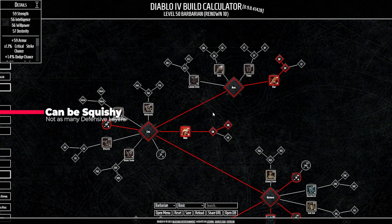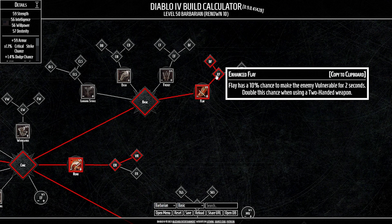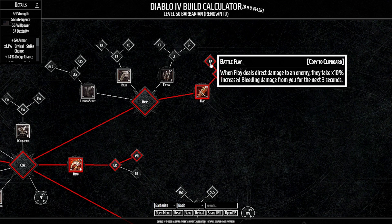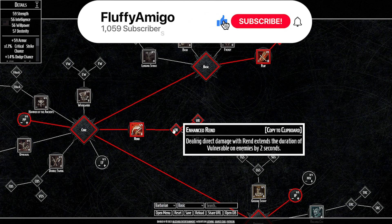We are going to be using Flay as our main basic skill, allowing us to inflict our first stackable bleed effect. It has a big lucky hit chance at 50%. Enhanced Flay gives us a 10% chance to make the enemy vulnerable for two seconds — this actually doubles if we use a two-handed weapon. Battle Flay: when Flay deals direct damage, enemies take 10% increased bleed damage from you for the next three seconds. Our main core skill is Rend, cleaving enemies in front of us and inflicting a massive bleed over five seconds. Enhanced Rend extends vulnerability durations by two seconds, keeping vulnerable status on enemies almost indefinitely. Violent Rend makes Rend deal about 12% more damage to enemies inflicted with vulnerable.